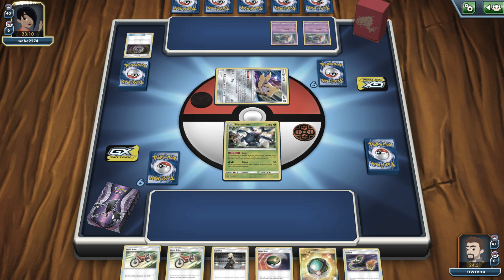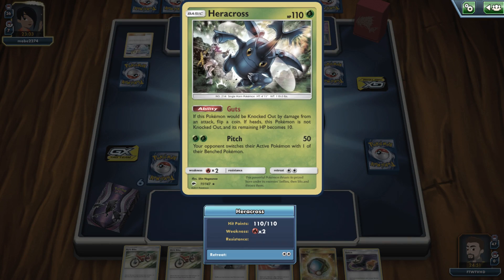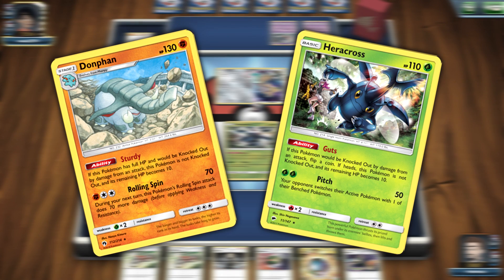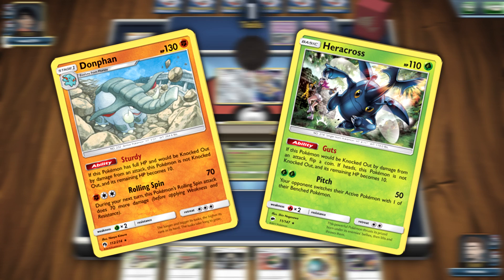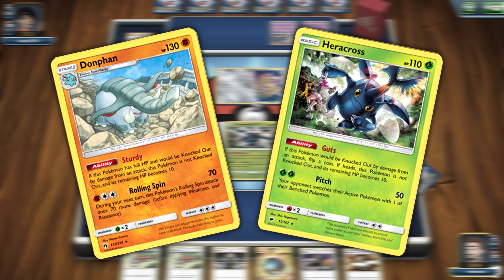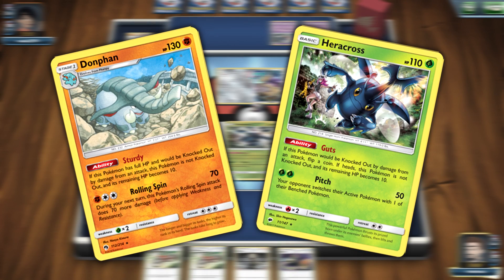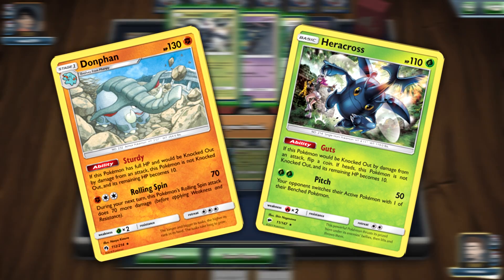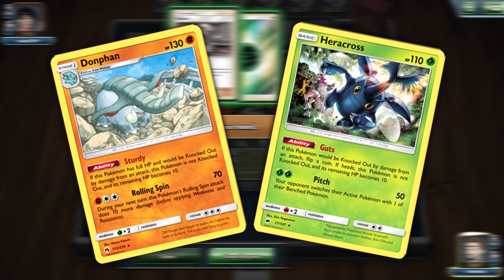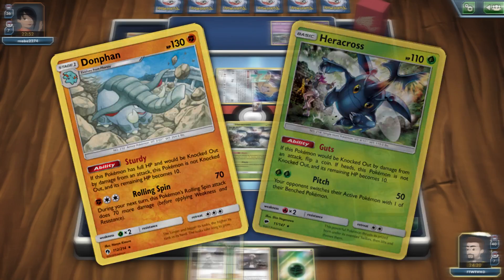The bug is: if you have a Pokemon like Donphan or Heracross that has an ability that will leave it at 10 HP if the conditions are met — so with Heracross, once it gets KO'd you flip a coin, and if heads you stay on 10 HP and don't get KO'd. Donphan is if it has full HP and gets one-shot, it will go down to 10 HP rather than getting KO'd. Basically it's the 10 HP mechanic with an extra condition.